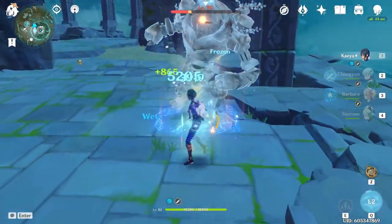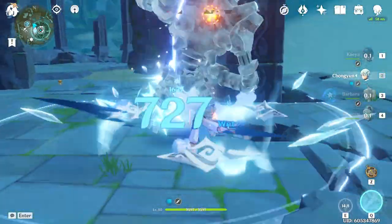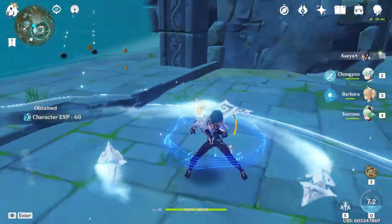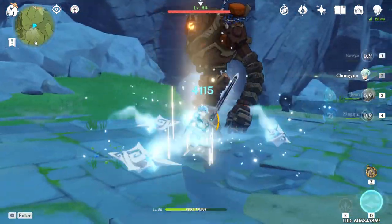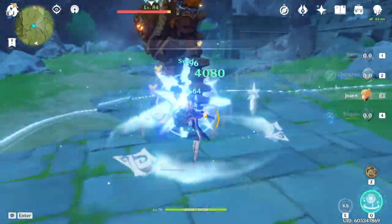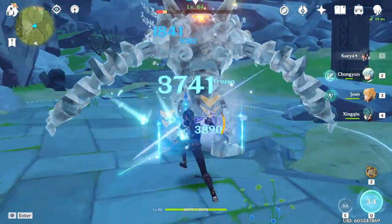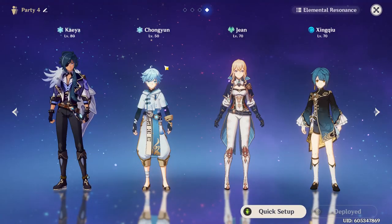I actually used this comp on stream to beat Abyss Floors 9 to 11 with 9 stars using only 4-star units. I'm going to include an unlisted video in the description so you can see that in action. Finally, if you're running the Jean comp, your comp is going to be Kaeya, Chongyun, Jean, and a Hydro unit — either Xingqiu or Mona, with Xingqiu being by far the better choice. This, in my opinion, is the strongest of the three comps and the one I'd recommend if you have Jean and Xingqiu.